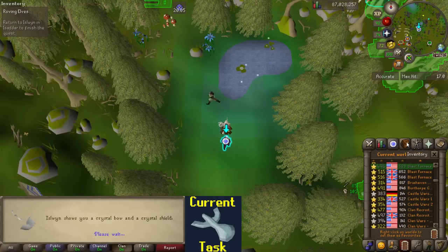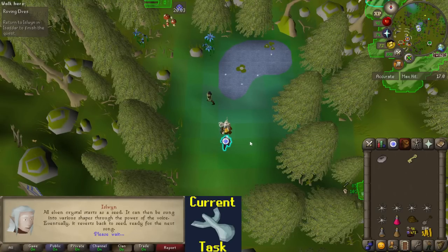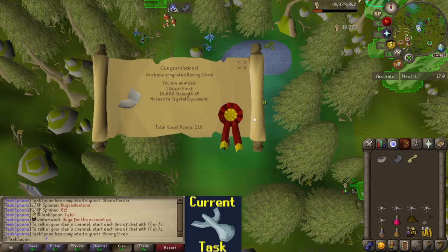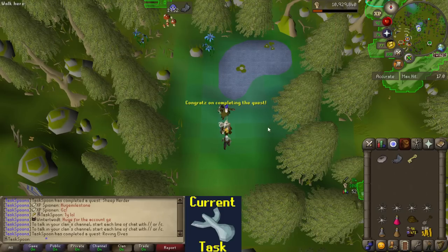Roving Elves has been completed. I'll take a bow shield - I don't think it really matters. I'm never gonna use the bow, I might use the shield. 10,000 Strength XP. Cool, we're done! So those were the two easy quests.